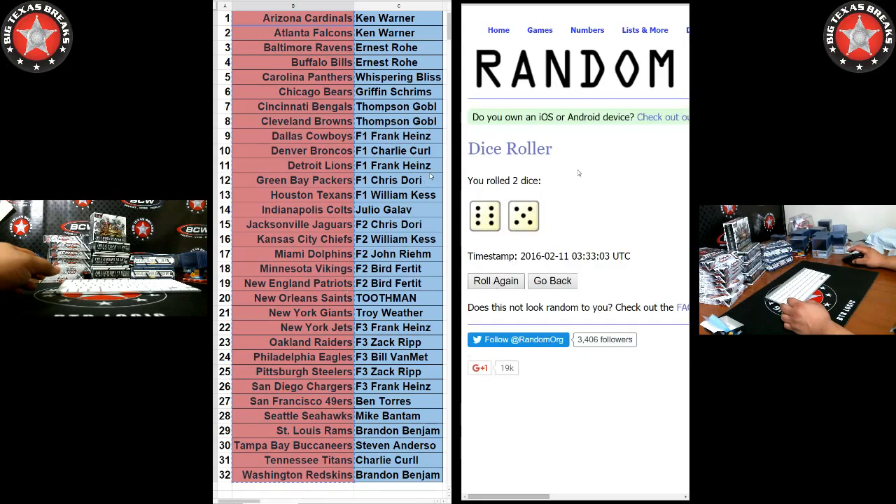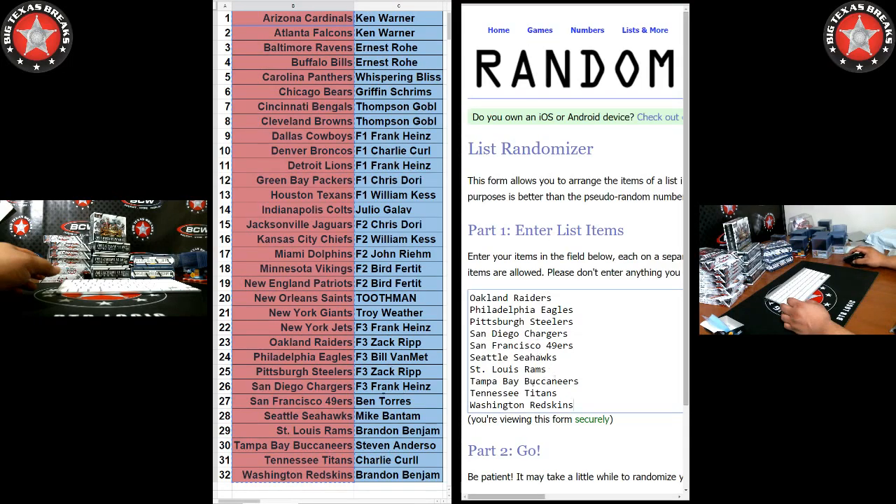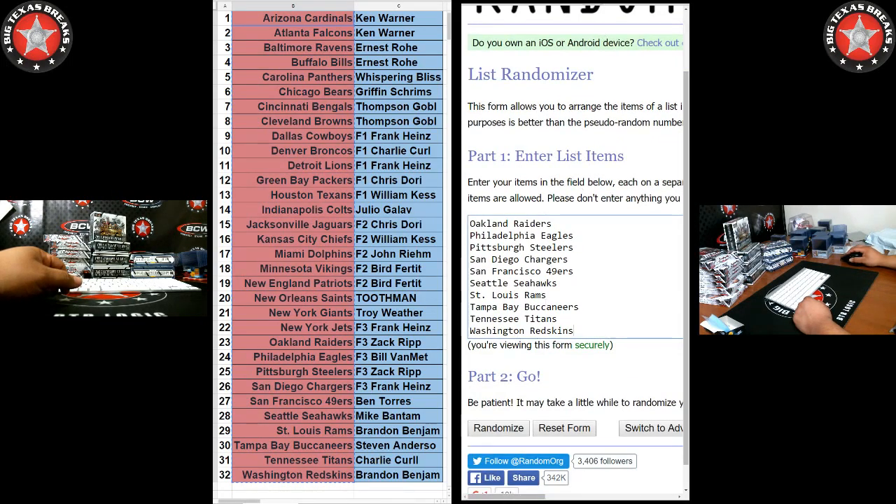I'm going to roll these dice — shake, shake, shake — boom, 11. So I'm going to randomize the list 11 times, and then I'm going to repeat the process with the names. Names are in the order that spots were taken in the store or the filler. So we're going again, confirming — we're going 11 times.